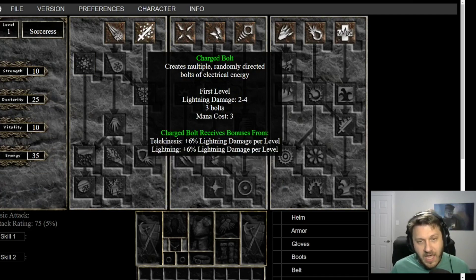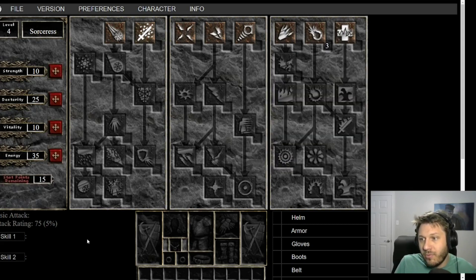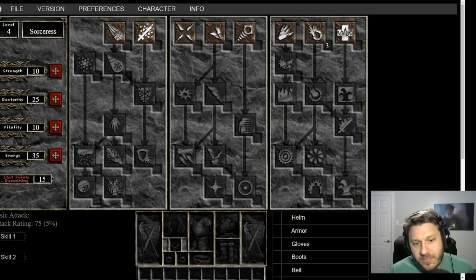I don't actually recommend using the respec route — I think a Token of Absolution is worth the time spent struggling to level 12. So how should you level? You should level with Firebolt, starting with a staff that gives plus one to Firebolt. It's not an exciting spell — it's a single target projectile that scales meagerly early on. We're pumping Firebolt as much as we can because the damage increase is minimal until level nine, where it jumps from 17 to 25 damage — a huge jump. We're trying to rush to level nine and get Lesser Hydra at level 12.